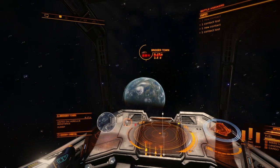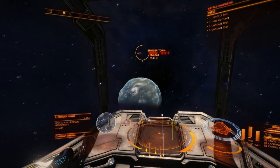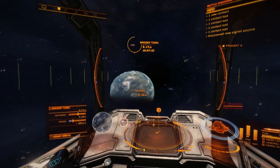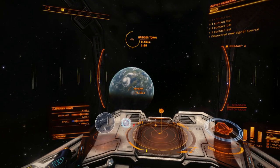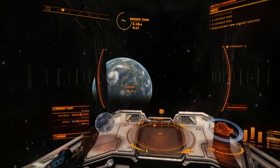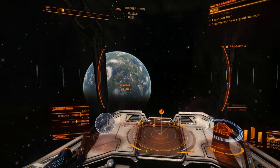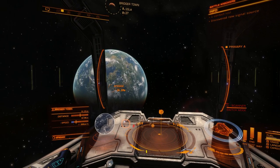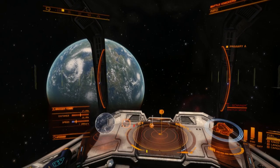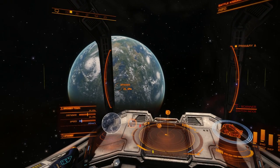Some additional information has been added to the navigation panel, including a new threat level indicator. Similar in style to the threat level indicator used in unidentified signal sources, this new threat level will help a pilot assess whether a system is of an appropriate level for their current combat rank, or whether they might want to give the system a wide berth until they're more experienced.